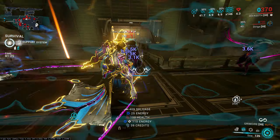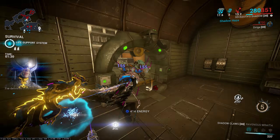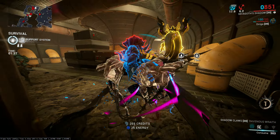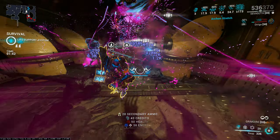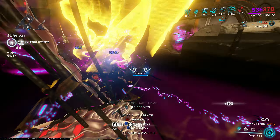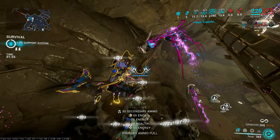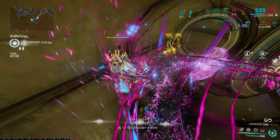I did test it in Simulacrum damage-wise. Without Roar, I think it was like 70k to 100k max without any Molt Augmented stacks. And with Roar, it like tripled — it went from 75k to like 300k with one ability cast. That's kind of crazy.